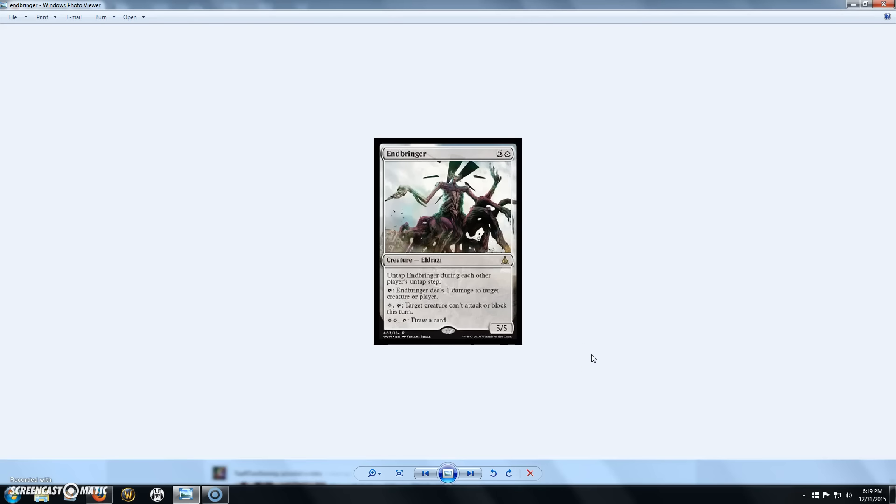Next we have Endbringer, a 6-cost 5/5 Eldrazi. You untap him during each other player's untap step, which is pretty cool. You can tap him to deal 1 damage to target creature or player, pay a colorless and tap him to make a target creature unable to attack or block this turn, or pay 2 colorless and tap him to draw a card. He's great — all kinds of really nice abilities, all in colorless mana. He can ping a creature or player, lock something down, and draw you cards. I could definitely see myself playing this in an EDH deck.